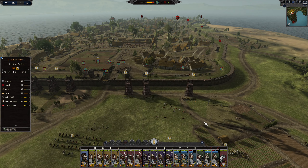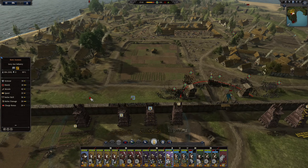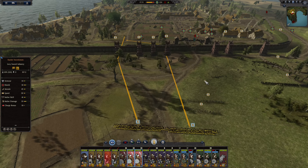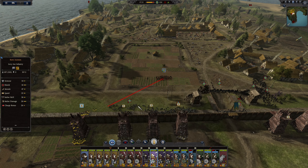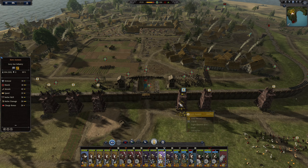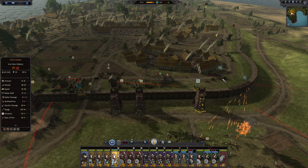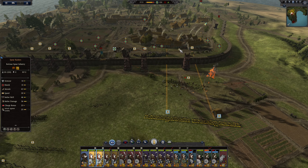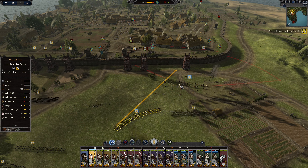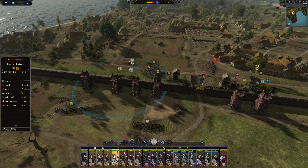Good, so now we're at the walls. Yeah, they won't have enough here. Okay, now that we're on the walls, let's take these swords and bring them up. Okay, let's bring these units up as well — good, so far so good.